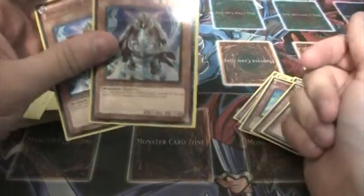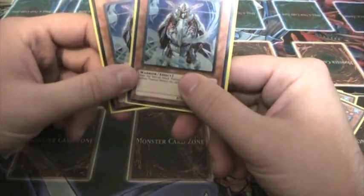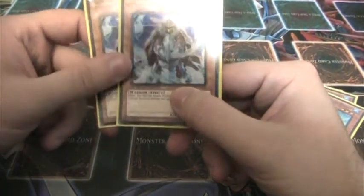We have 2 Samurai of the Ice Barrier. He's an 1800 beat stick, and if you need to, you can turn him to defense, have him commit suicide, and draw. You actually do have him commit suicide to draw often. He's not a great card, but he's pretty decent.